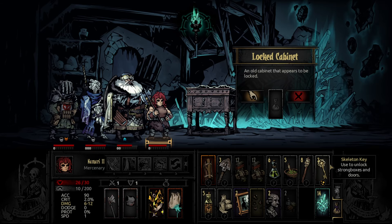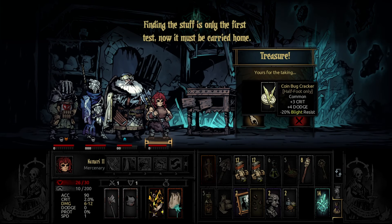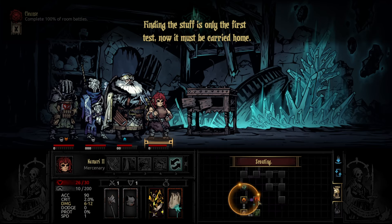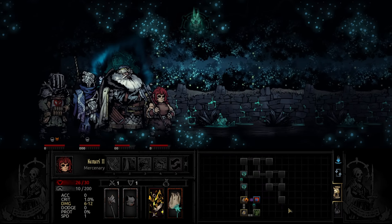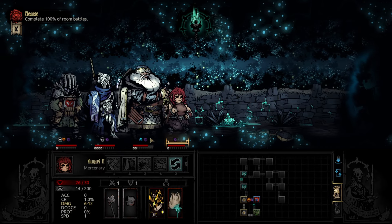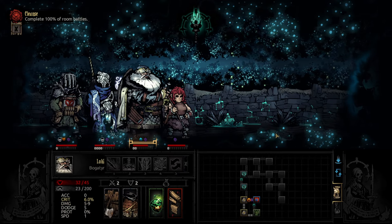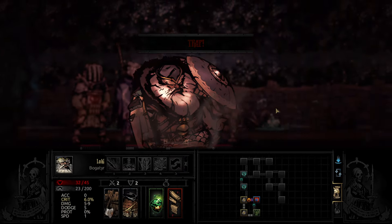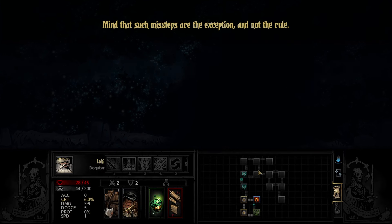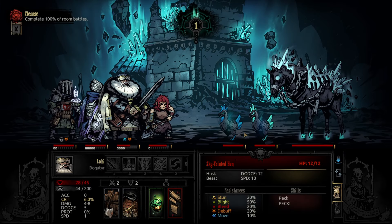We'll switch that and go in here. A trinket's a trinket, yeah? Who's good with traps here honestly? 50s, 80s - you need it more. And a loss of 25% chance. Sky-tainted hens need to go.